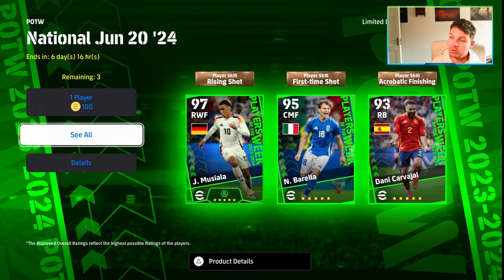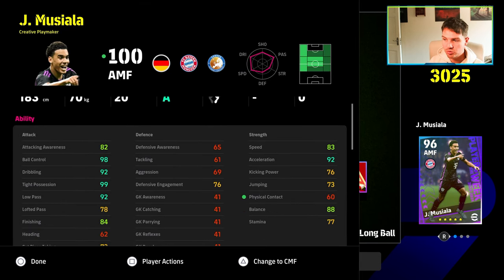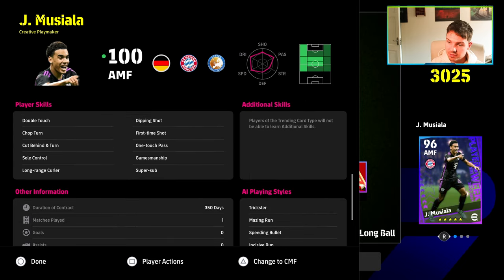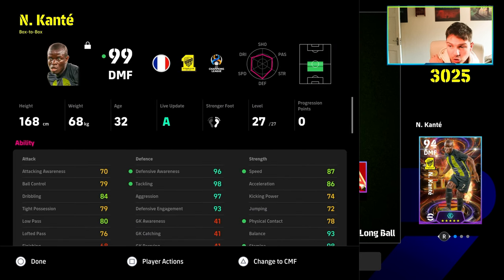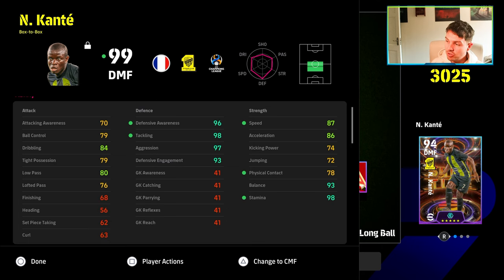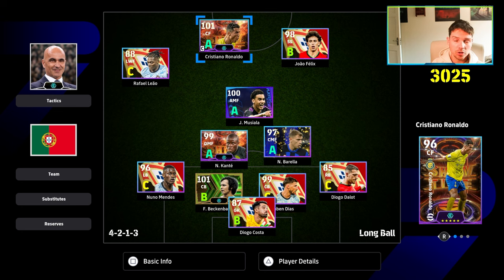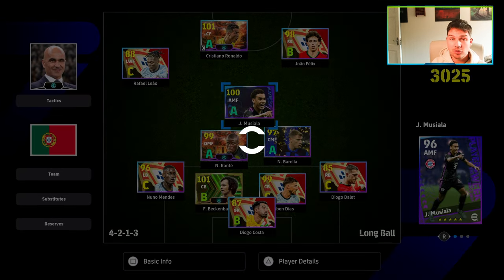Obviously it goes without saying — this is where the problem is with the Player of the Week. I already have a previous version of Musiala who goes to 100, and this new card is pretty similar. He's still got super sub. We also have this Kante and Barella — if you have any of those versions already, these boys are going to be on A-form which is going to be huge. Ronaldo is also on A-form this week, which is nice. But I would definitely stick and not spin for the Player of the Week past your freebie.